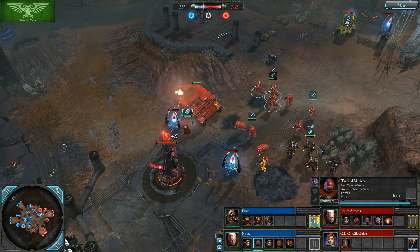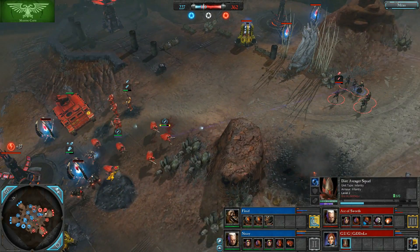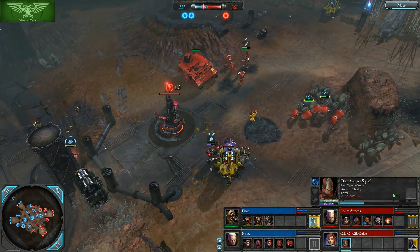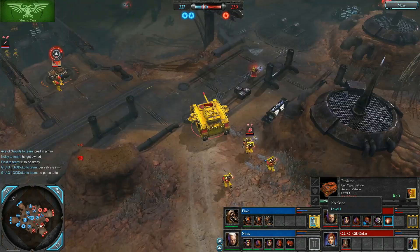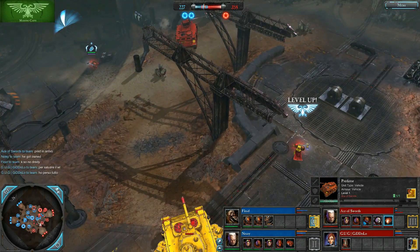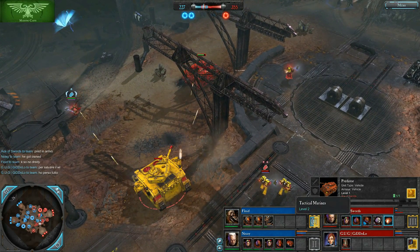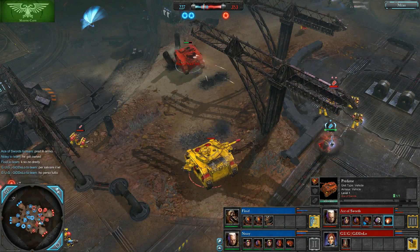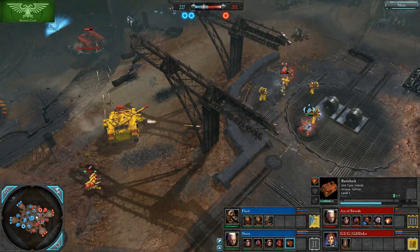Noisy should now take the opportunity to bash a lot of power. Gitalo, meanwhile, is still trying to counter-attack with only a squad of Dire Avengers on the field. Ace of Swords magically already has a Predator — he is the only one in Tier 3. That Predator should mark the end of the Razorback if the cannon targets appropriately, but instead it goes after the Force Commander.